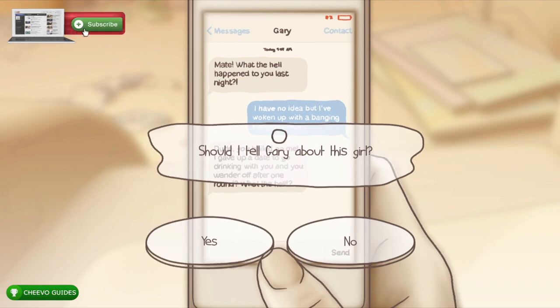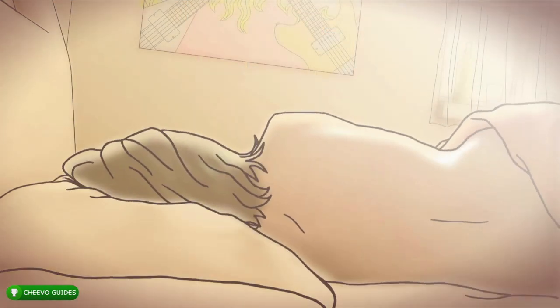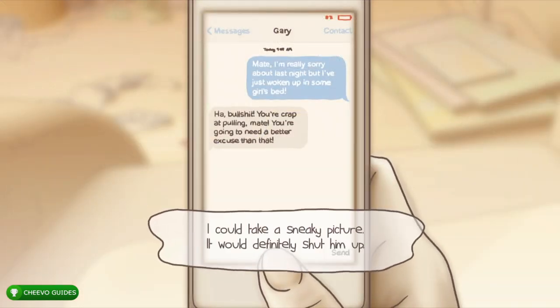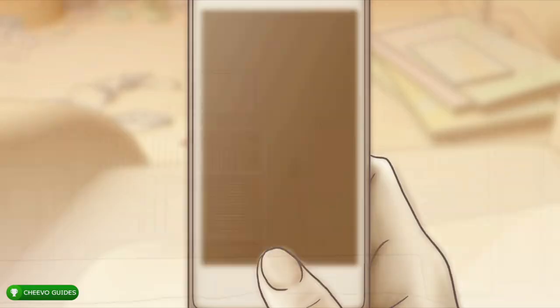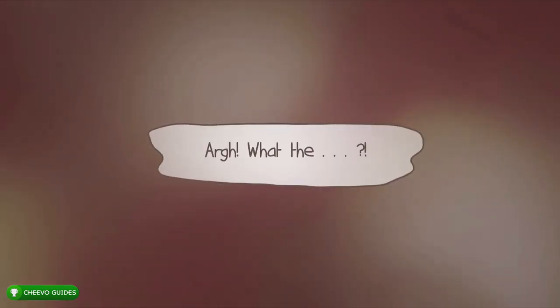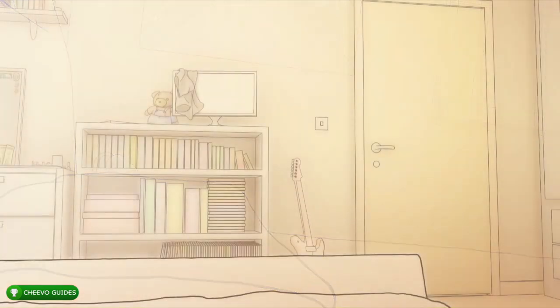Your friend is going to text back and ask for proof — asking you to take a picture of her. For now we are not going to take a picture. During intense moments the screen gets a red border with a heartbeat indicator — that's how you know a question is coming up. When it asks what you should do now, we are going to go back to sleep.